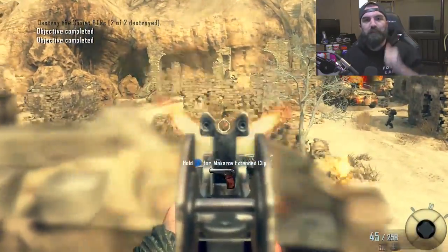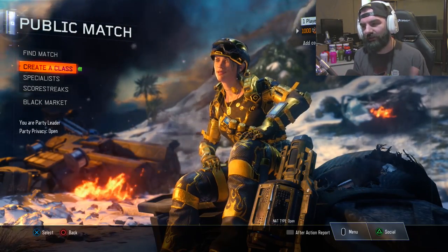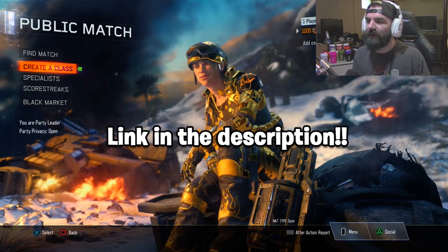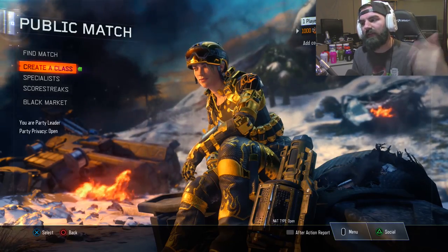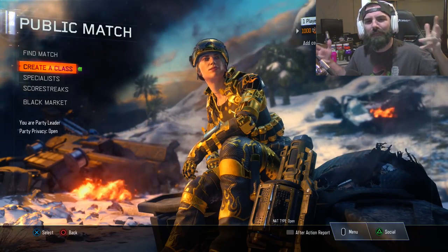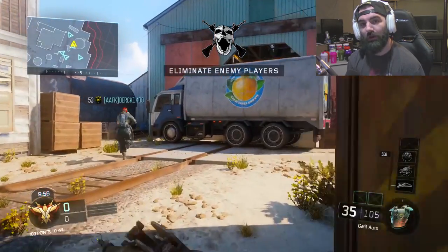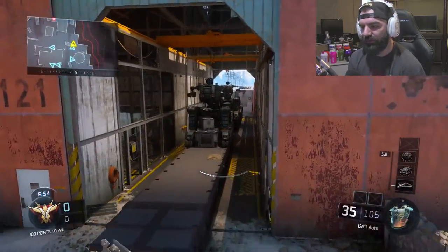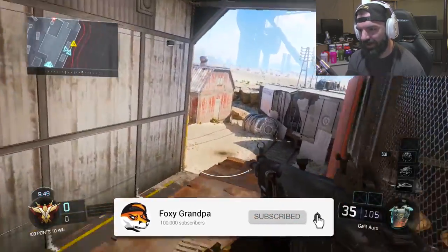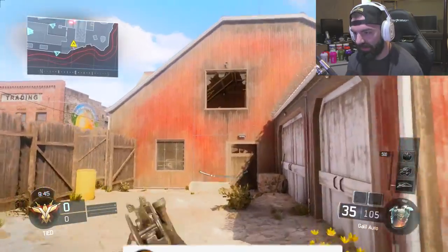Alright, we're on Black Ops 3 now. I'm not on my own account because I don't have the Galil — it's a DLC weapon. Huge thank you to my man Q for letting me use his account. Make sure you guys subscribe to QZ — link is at the very top of the description. The Galil was first brought in back in Black Ops 1, and we're going to use it without the silencer first, then with the silencer.